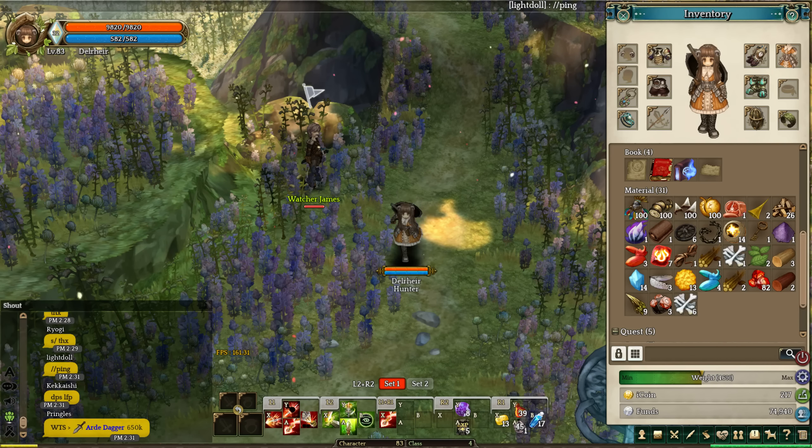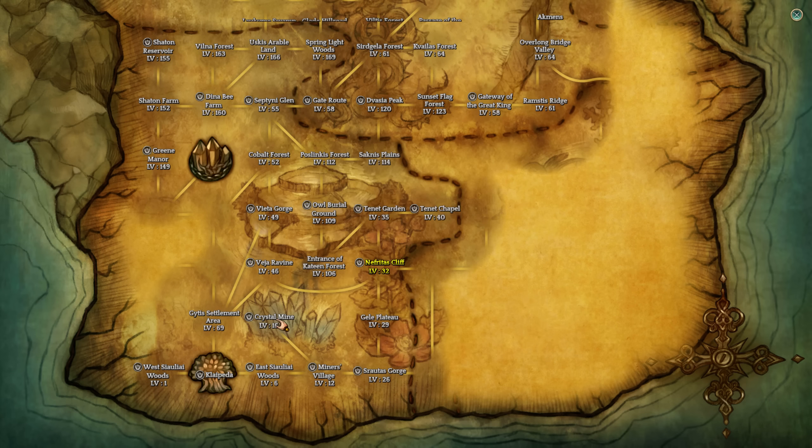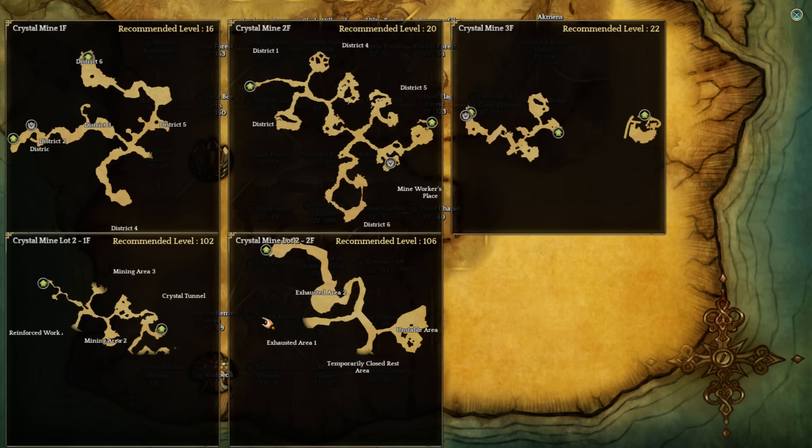You probably know the Crystal Mine one, obviously, which can be found here. And that's for the Vubay Tokens.